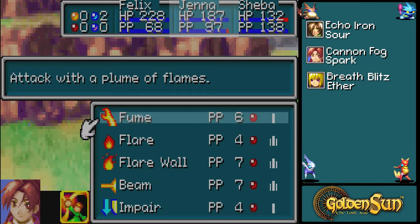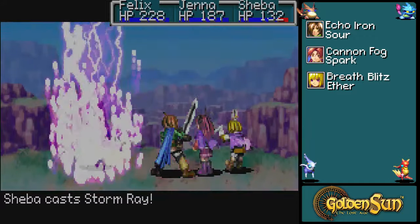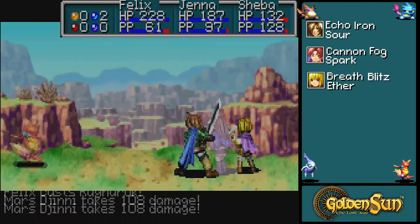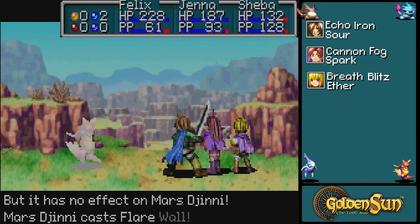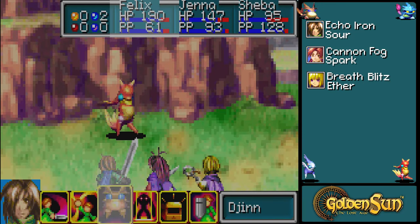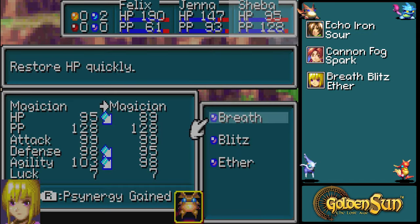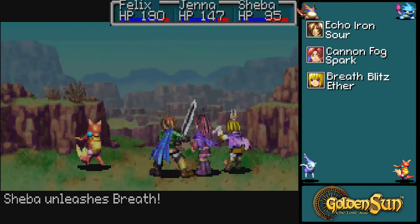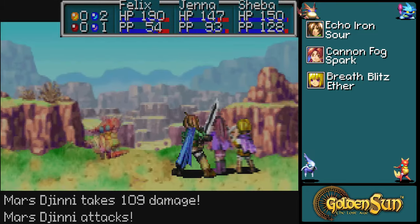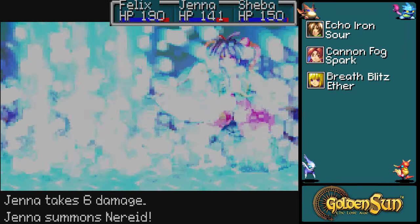This guy isn't too happy about us. His name is Kendall — he's a good man, he just isn't happy about us, but that said he's gonna be one of the few. Jenna takes six damage from the Djinn.